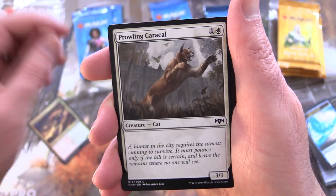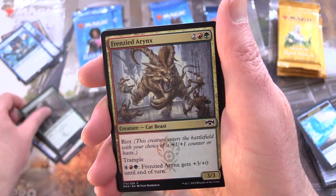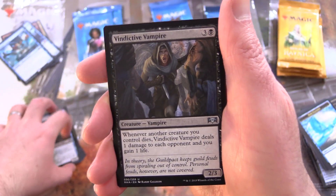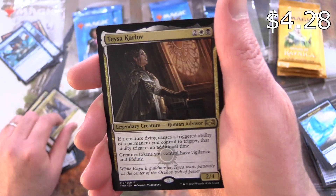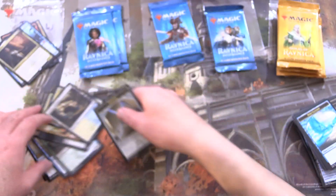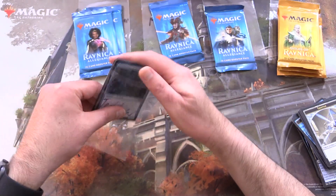We've got Rubble Belt Runner, Prowling Caracal, Shimmer of Possibility, Dead Revels, Swordpoint Hybrid, Frenzied Arynx, Gruul Locket, Wrecking Beast, Senate Courier, Scuttlegator — forgot about that guy — Vindictive Vampire, Sunhome Stalwart, Sphinx of the Guild Pact, and Teysa Karlov. Awesome artwork there from Magali Villeneuve. Azorius Guildgate and a Thopter. So I think the Octopus is probably the spiciest thing so far, which is actually pretty mild.